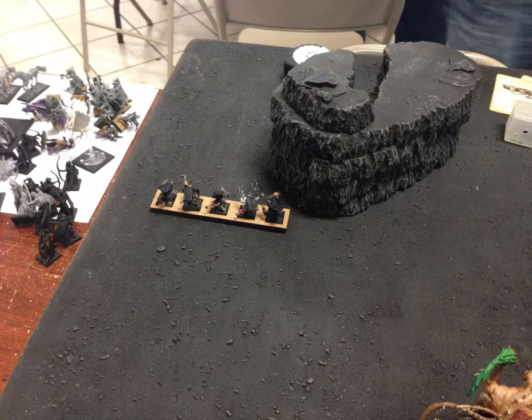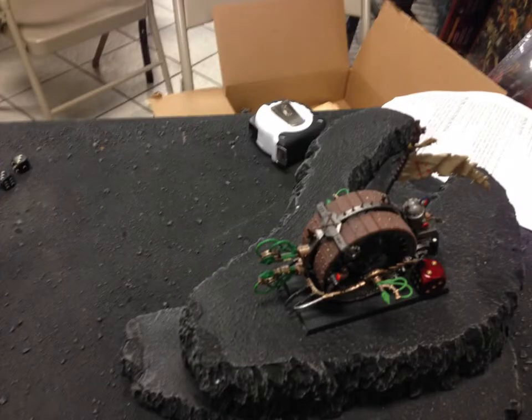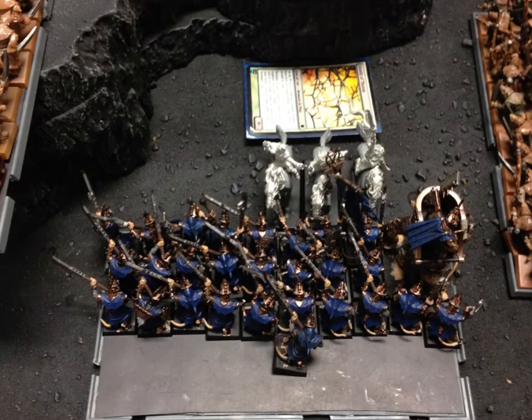On the left-hand side, during my turn, I shoot at his scouts and take them out — I kill one or two, whatever would induce a Panic Check. He fails his Leadership 8 check and runs off the board. My Doom Wheel hits those Archers, he fails to stick, and I run him down with my Doom Wheel. The combat with the Storm Vermin is pretty straightforward — I kill one of them, he kills a bunch of mine, and I stick.